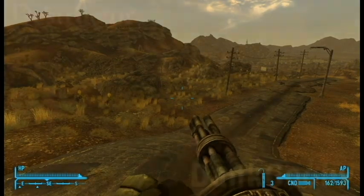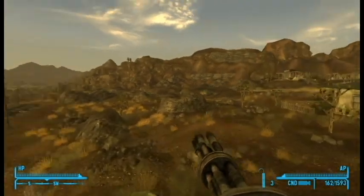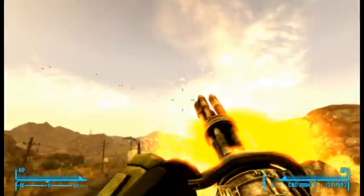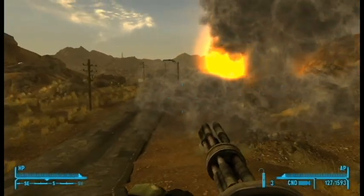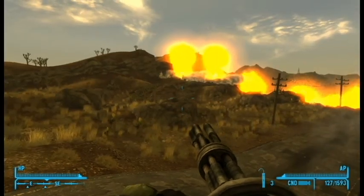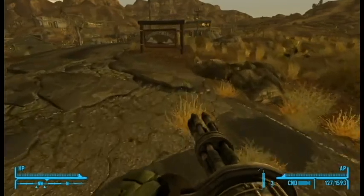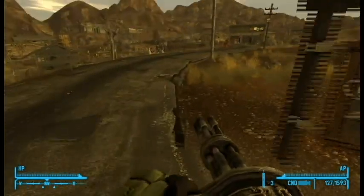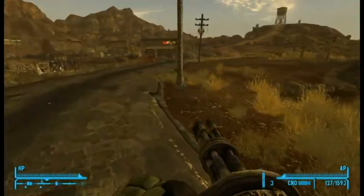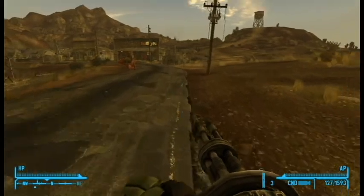Alright, first up everyone is the Destructor by Dankgoby. This may look like any normal minigun but I assure you, this does not fire normal bullets. Yeah, look at those explosions — well there were some explosions anyway, and there's the rest of them. So yeah, this is a minigun that fires many nukes and is not to be taken seriously, not to be used in serious gameplay. That is the disclaimer on the description page of Nexus.